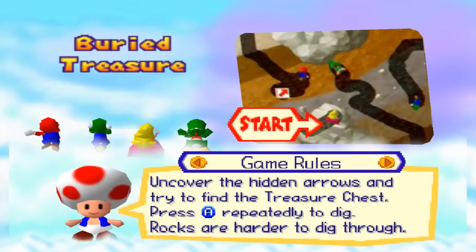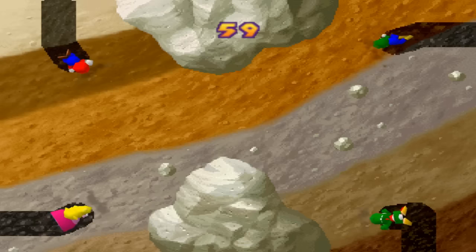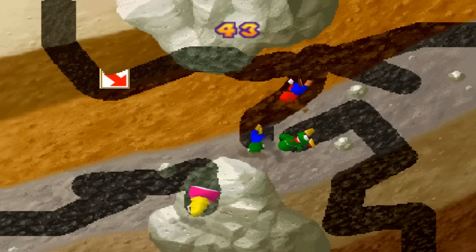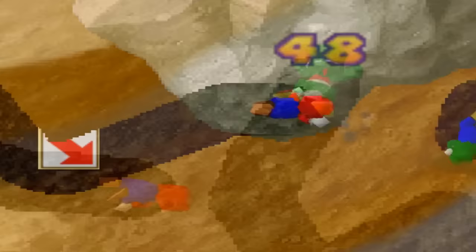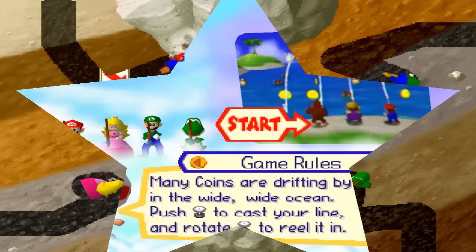Buried Treasure. Uncover the hidden arrows and try to find the treasure chest. Press A to repeatedly dig. Rocks are harder to dig through. The treasure chest will always spawn at a random location — sometimes in the middle of everyone, sometimes right next to someone. So even if you keep these tips in mind, you may end up losing to sheer bad luck. Hidden arrows point players in the direction of the treasure chest, so follow them exactly. Also pay attention to any arrows your opponents uncover, as that will give you a better idea of where to go next. The treasure chest is unlocked by whoever touches the middle of it first, so if you and another player are both uncovering it at the same time, make sure you're aiming for the center. The huge rocks at the top and bottom are harder to dig through, making movement more difficult there, so don't go to either area without good reason. Movement through tunnels is quick, so go through tunnels that have already been made by other players if you can. Button mashing doesn't make you dig any faster, so feel free to repeatedly press A at a more relaxed pace.